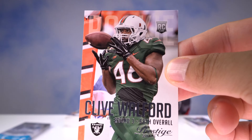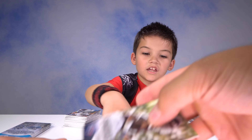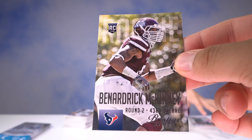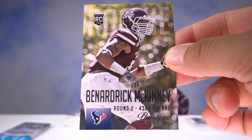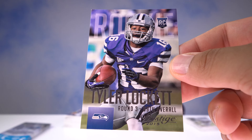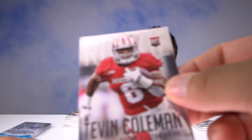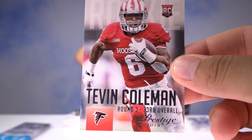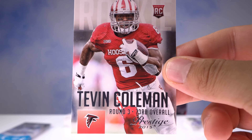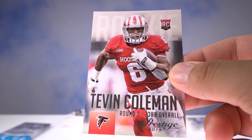We got Clive Walford of the Raiders, round three, 68th overall rookie card. They need to let Aaron play — he'll get his chance hopefully. We got McKinney here, Houston Texan, round two, 43rd overall rookie card. Tyler Lockett, round three pick, 69th overall to the Seattle Seahawks. And finishing off with Atlanta Falcon rookie Tevin Coleman — round three, 73rd overall for the home team. Pretty sweet!